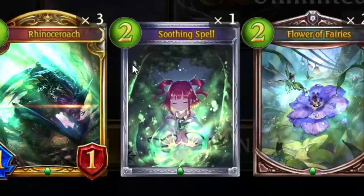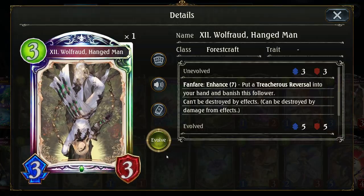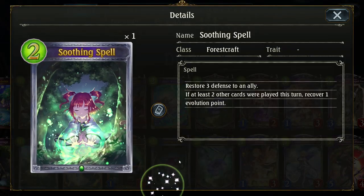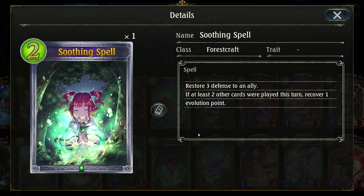You also have some one-off techs in this deck: Soothing Spell and Wolfred. Wolfred's great for anti-combo games or when the game drags out too long and you can't smash your opponent's face with Roaches. Soothing Spell is part of that longevity game plan — say you get to turn seven or eight and you need more defense to stall out the game a bit longer.